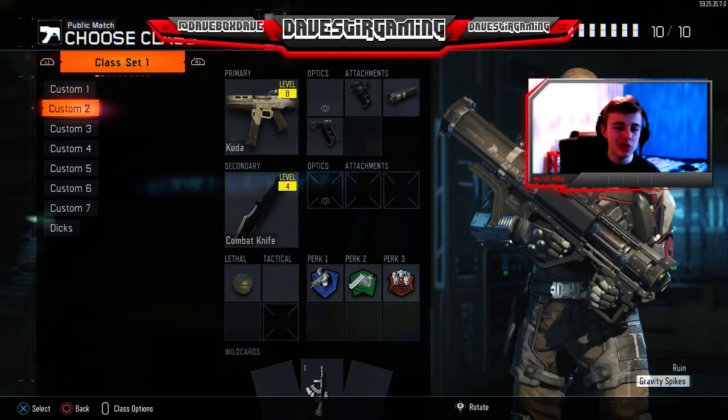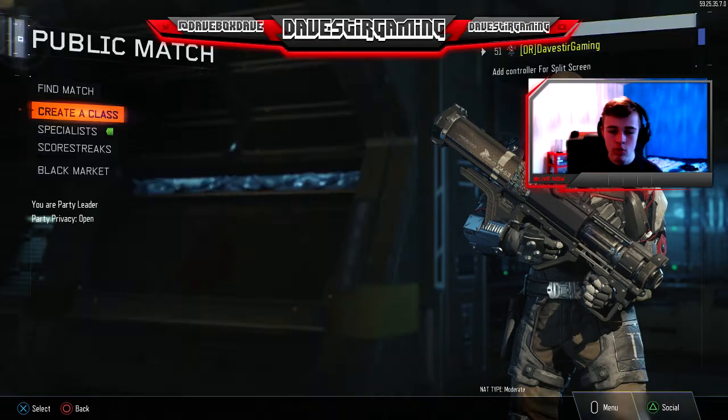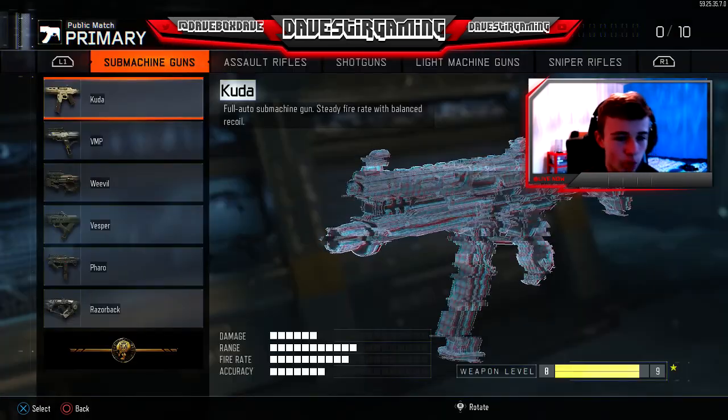You always see me using like VMP, CUDA and all these kind of guns, but I thought, you know what, we're going to wipe a class. So what we're going to do is clear the class and make a Dingo class.